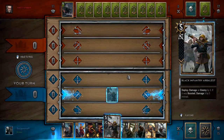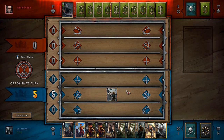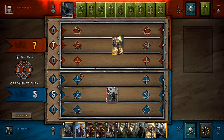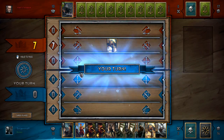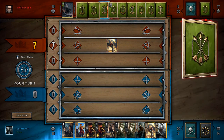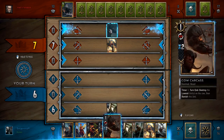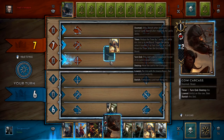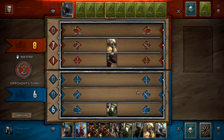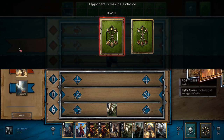Gonna hit him with a rally. Get an archer. Triss — that makes things a little awkward. Where are you gonna play dudes? As soon as I play this he's not gonna play dudes there anymore. I'm gonna put it here in case he's playing like the resilient dwarf. What card did you play? It's not telling me. So you Royal Decreed out Geralt. Okay.